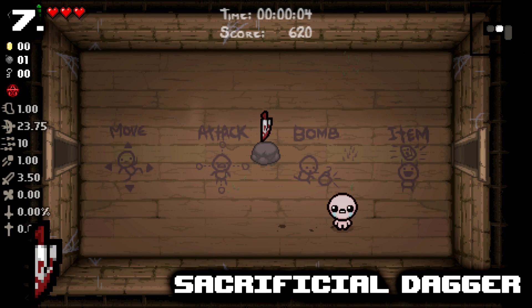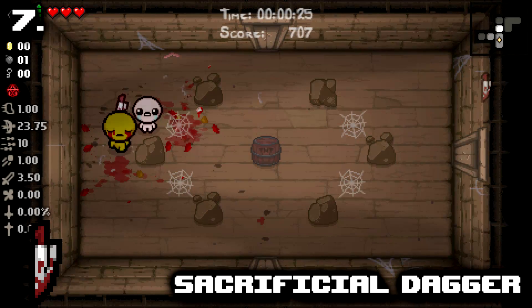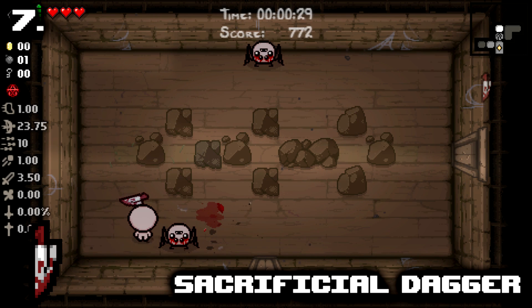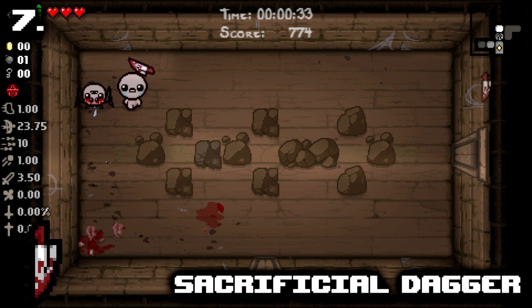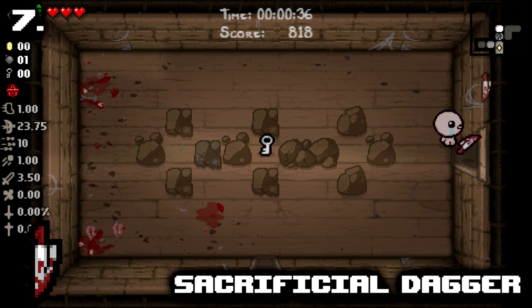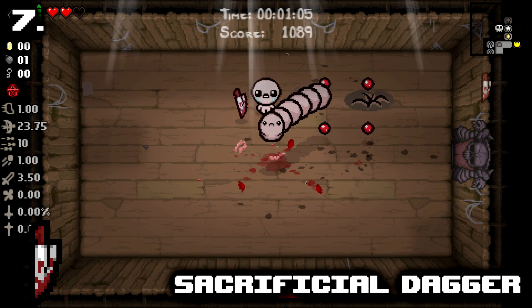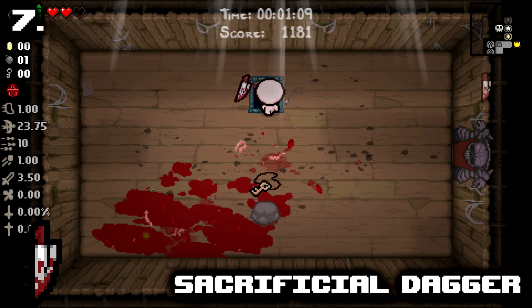Number 7: Sacrificial Dagger. Full stop, this is just the best orbital in the game. Can we just move on to number 6 or do I really have to talk about this one? In the hands of an experienced player, just picking up Sacrificial Dagger is a win, and can be a speedrun win at that. It's a long orbital, covering a lot of Isaac defensively, it has the highest damage rate in the game at 15 damage per tick, or 225 damage per second, and it's cheap at only a 1 heart deal. Whole lot of value for a really excellent item.